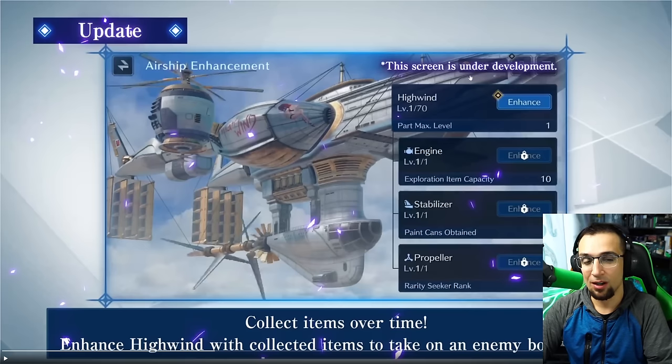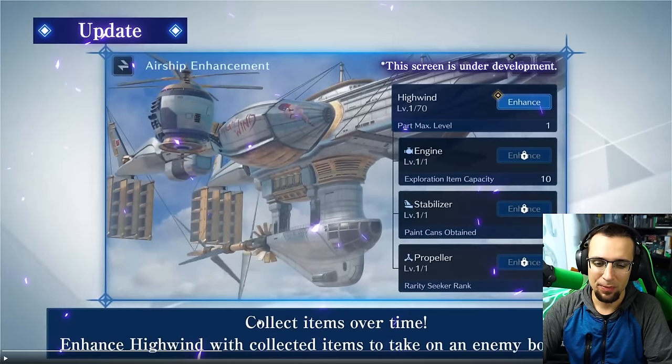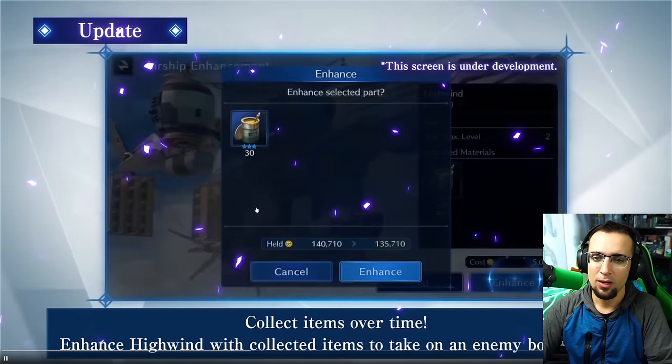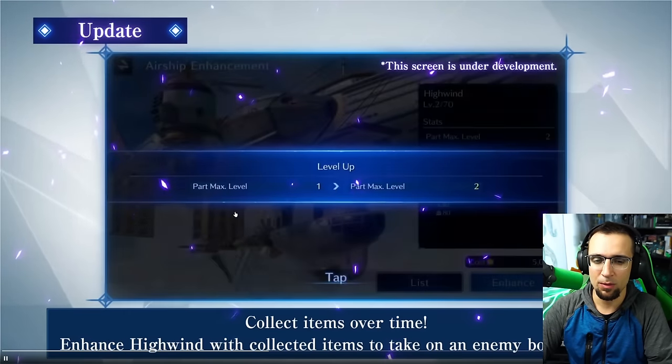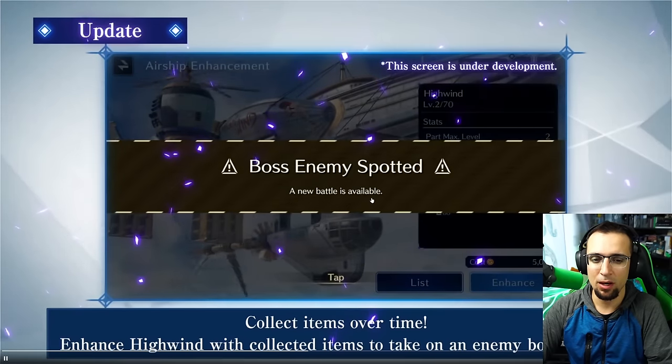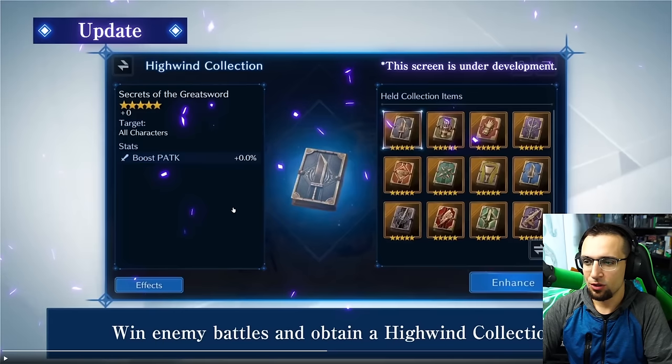High Wind itself has its own level 1 to 70, and then we've got the engine, stabilizer, and propeller, and each one has an enhancement, but it's locked at the moment during this screen. This screen shows 'under development,' which is weird but it's almost out. So collect items over time, enhance the High Wind with collected items to take on an enemy boss battle. Once you upgrade from level 1 to level 2 and so on, I think every time you upgrade there's a boss battle that unlocks. Boss enemy spotted, new battle is available — they don't really show that part, so that's going to be top secret.